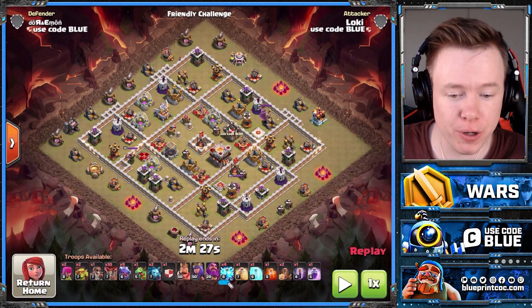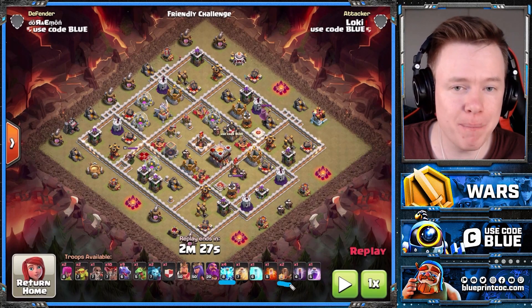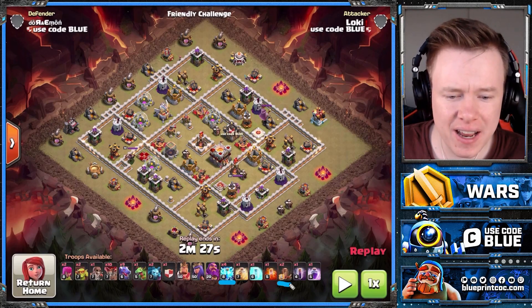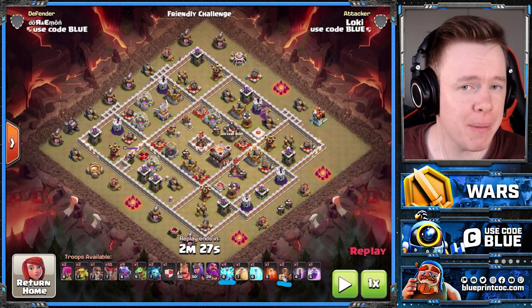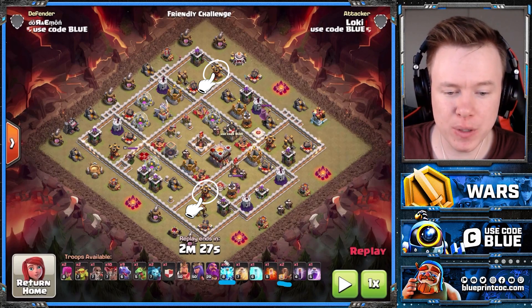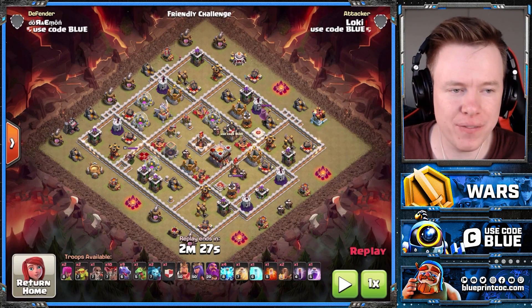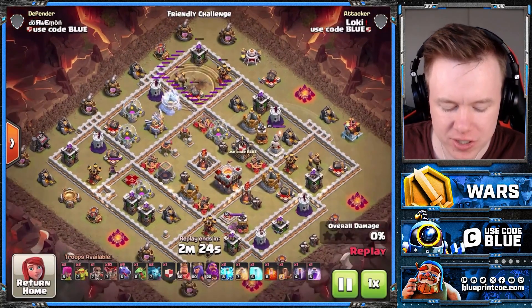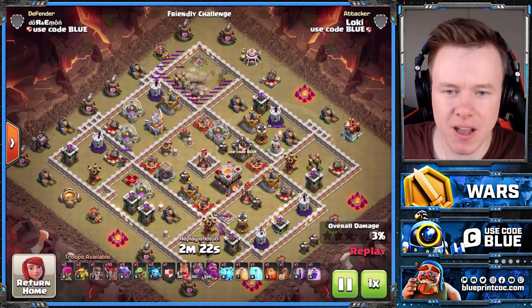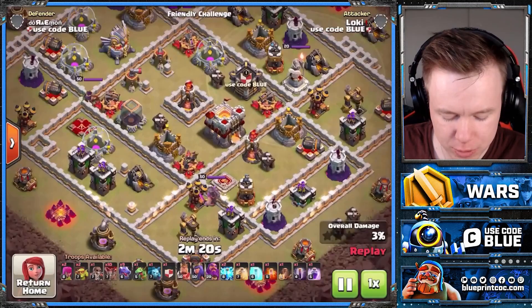For this army, Loki's just bringing four Lightning and two Quake. Some people bring like eight Lightning if they want and a bunch of Quake, but zapping two air defenses is enough. We're going to use that to take out the two air defenses. We Zap Quake that top compartment — notice how he deliberately places the Lightning and Quake to take down the Archer Tower as well.